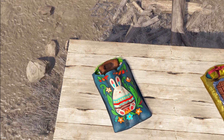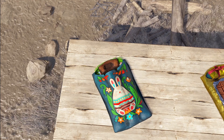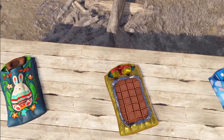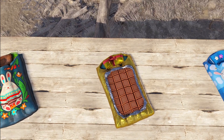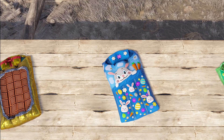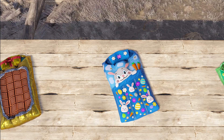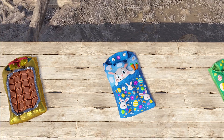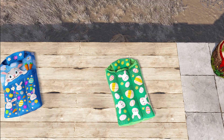Alright, next we've got deployables and there's a lot, so we're going to speed through them. First off we've got the Easter bunny sleeping bag, followed by a chocolate sleeping bag — the whole thing looks like the foil is just torn up in the middle. Might want to get to that before it starts to melt in the sun. Then we've got the Easter bunny bag, comes in blue and a green version. Then we've got one more bag: the Happy Easter sleeping bag.